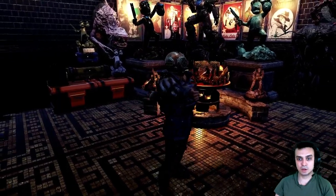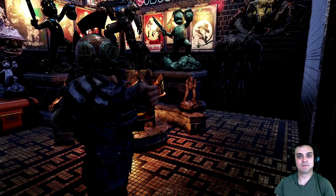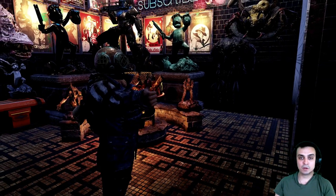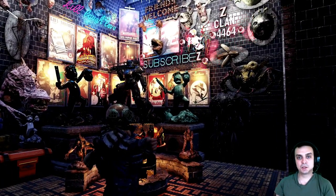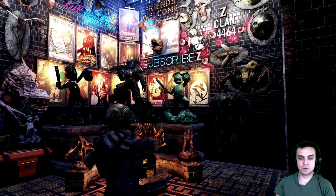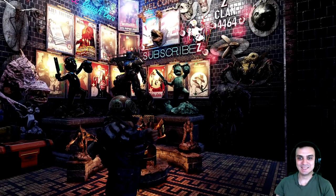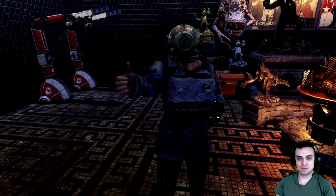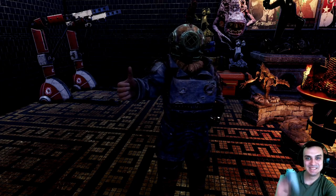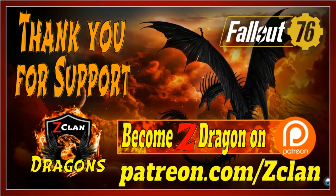If you want to play with us in Fallout 76 or any other games such as Elder Scrolls Online or Warzone, feel free to join our Discord — we have an active community. Make sure to read the rules because you will get banned if you don't follow them. Click the Z sign to accept the rules, navigate to the get-started chat section, select your games to get access to the right chats. Thanks for watching, see you on the next one — adios amigos, bye-bye!